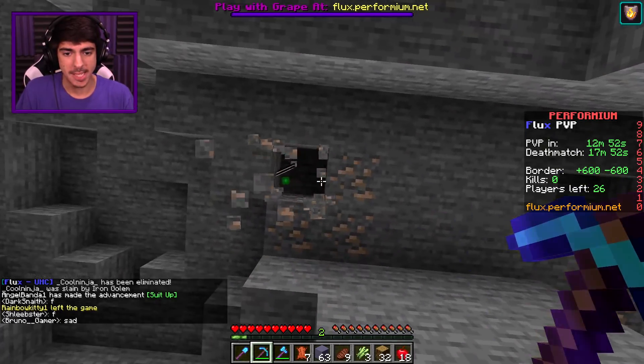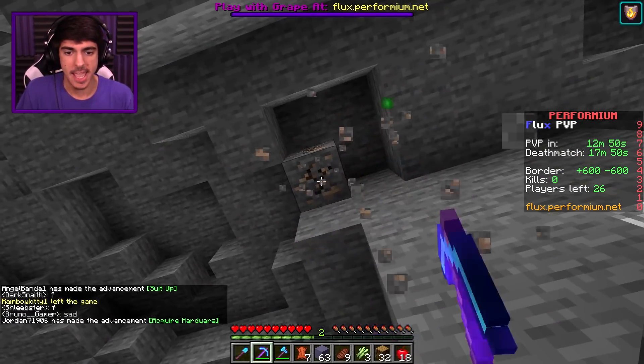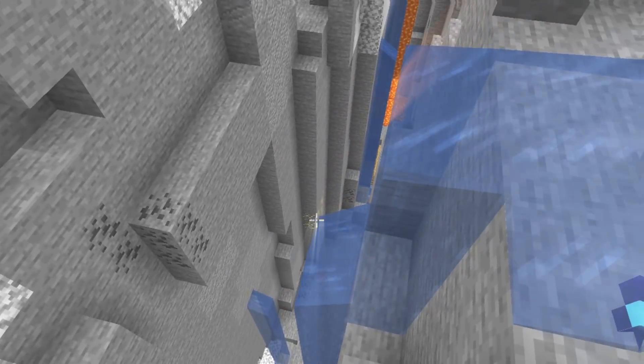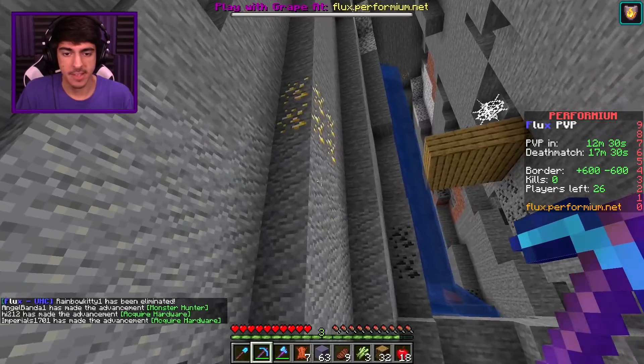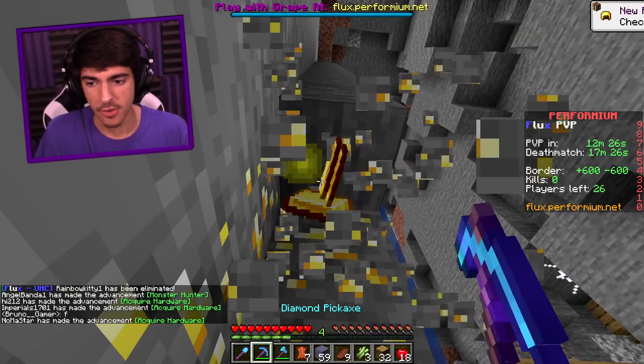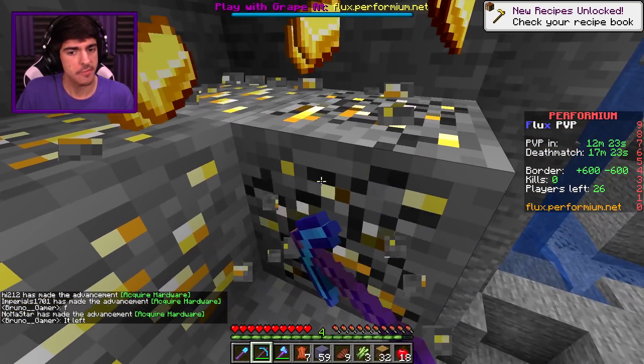Without further ado, let's go ahead and get started. I'm thinking this cave is going to be pretty good, and I only say this because look at this ravine. Hello there — there's gold. Wait, is that a mineshaft? No way. And there's gold already. That is a great start to this UHC. That's an eight vein of gold to start off the UHC. That's what I'm talking about right there.